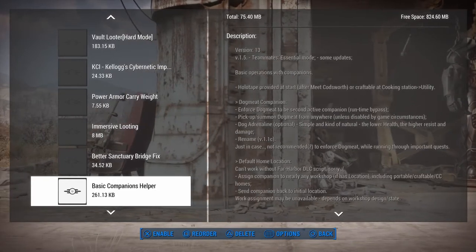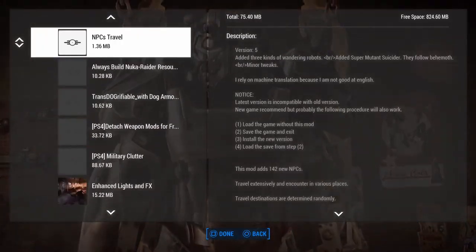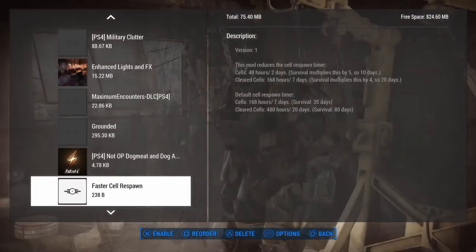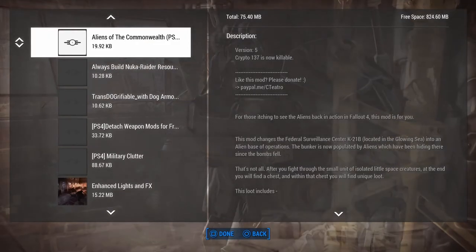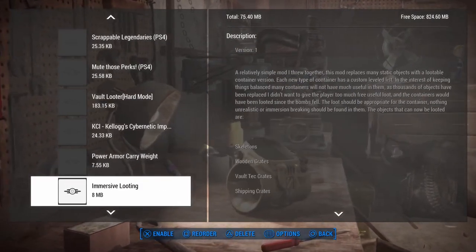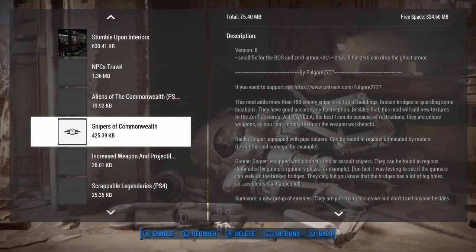Then New Factions NPCs Travel seems to work right here - it basically adds new traveling groups of people. Somebody might put it somewhere else and maybe get better results. Aliens of the Commonwealth is next - that is a new faction, definitely aliens, but it doesn't add a new landmass, it changes an old landmass. Then Snipers of the Commonwealth, which is also kind of a new faction. As you get closer to the bottom this is going to go quicker and quicker.